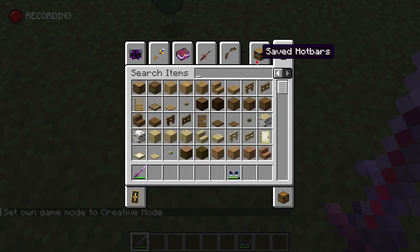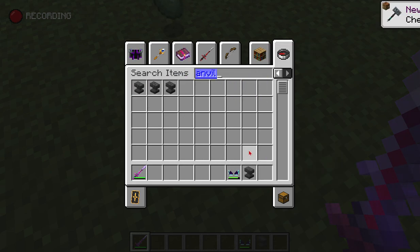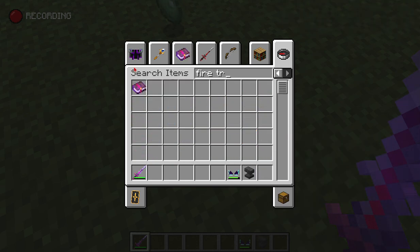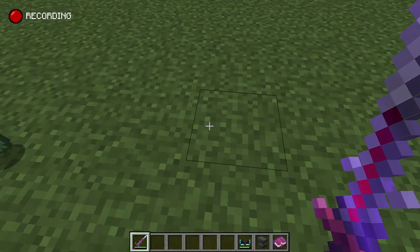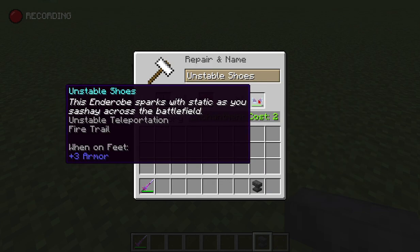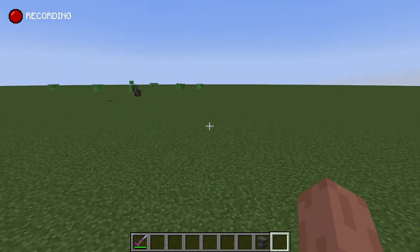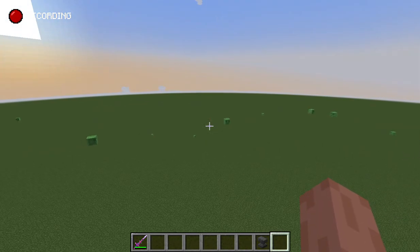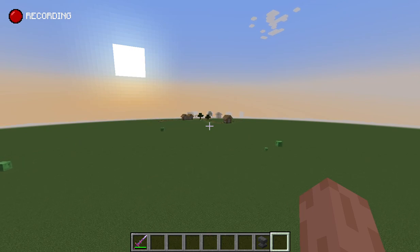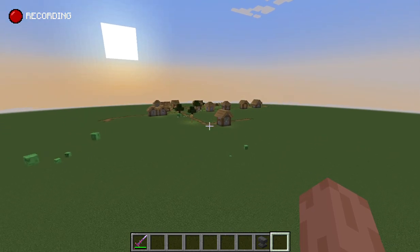I'm grabbing fire trail boots — yes, this totally won't be insane, this will be casual. I'm going to wear them. I thought I saw a village around here — yep, there's a village! This is also in one of the latest versions, 1.20.1, so that's good.